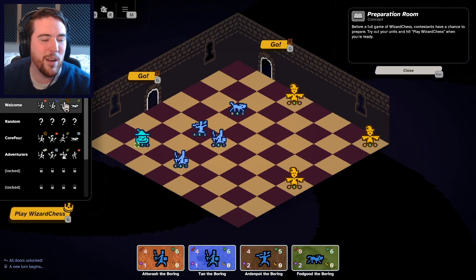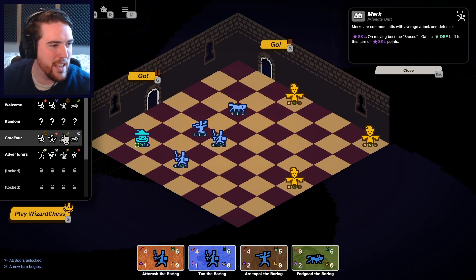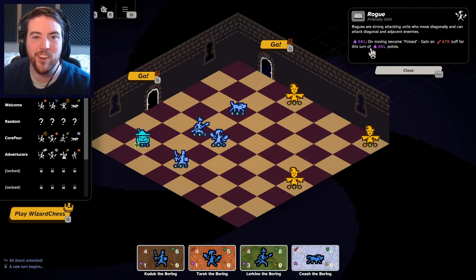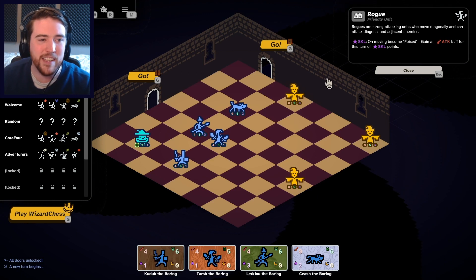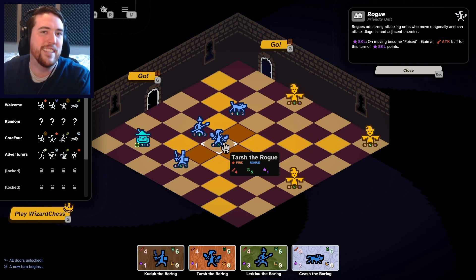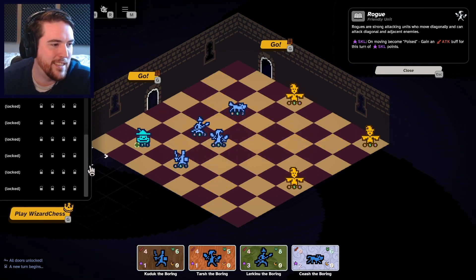Things like the fatigue system are now in play, and just a handful of things will have changed. The Merc and the Rogue — definitely the Rogue — on move become poised, gain attack buff for this turn of skill points. It used to be up to your skill points, it was random, but that's been replaced and the Rogue is nerfed a little bit. The skill point starting value is lower but you're guaranteed that buff now, and you can invest skill points in the Rogue to make it comparably good.